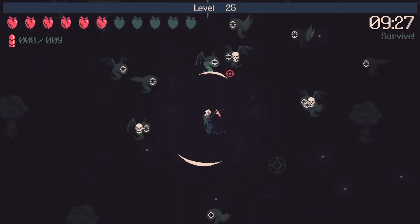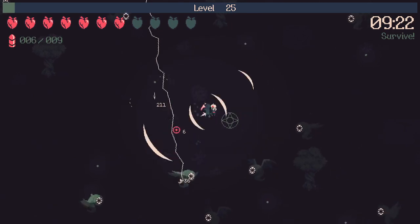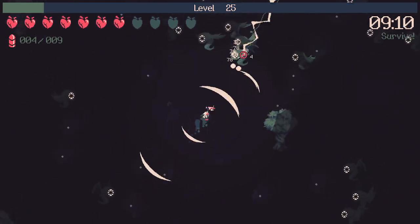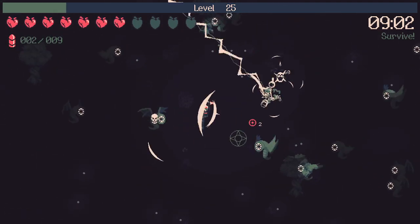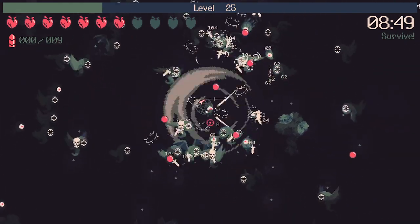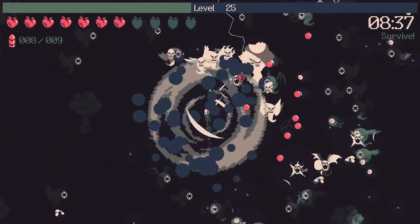I'll take holy might first because I have a lot of health and I'm reloading quite frequently, so it should matter that my smite deals more damage. Then I can go for 500 kills. There were some buffs and debuffs — some characters and trees received buffs, and some trees I thought were already good also received nerfs.